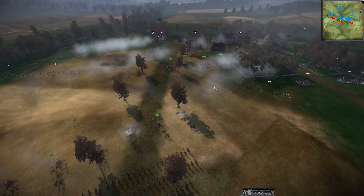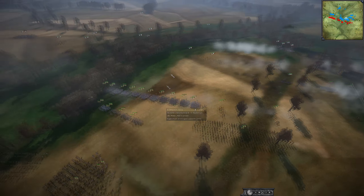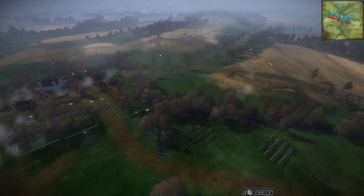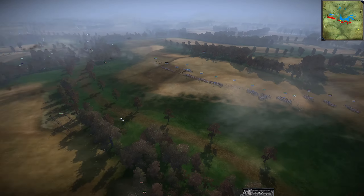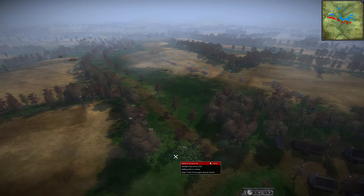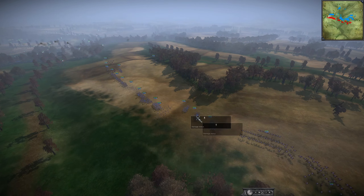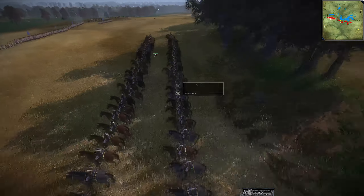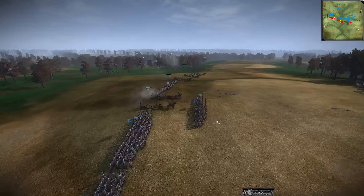We do finally have some engagement here — France going against Russian guard. We have artillery from Austria defending their allies' position without having to push into a more aggressive position. They can sit back with the artillery and actually drive back the French, defending their allies' left flank.